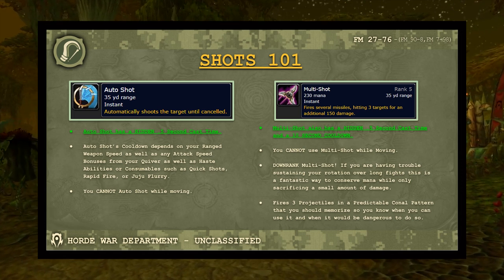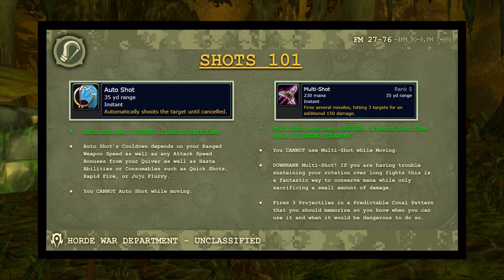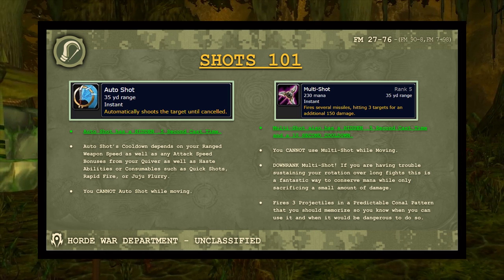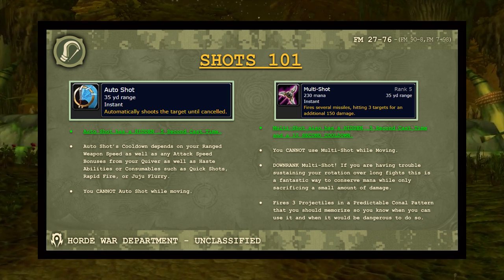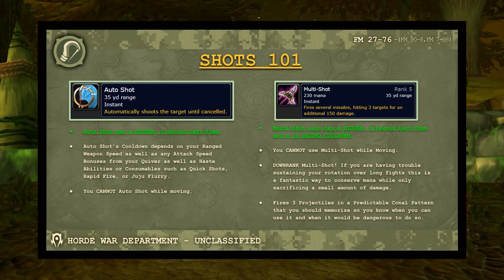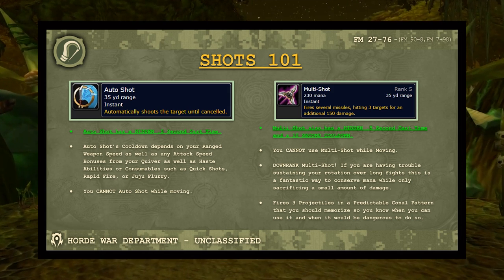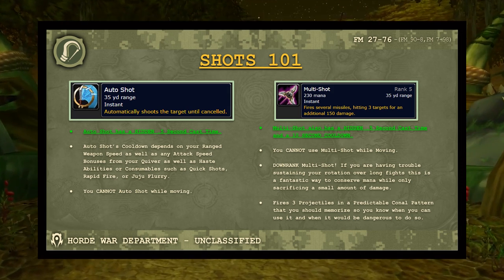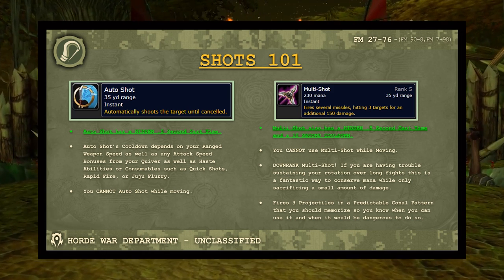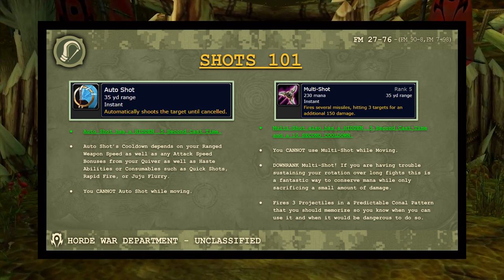One tip with multi shot from Rezaia: downrank multi shot. It's probably the best way to conserve mana and optimize damage. You don't lose much damage but save a lot of mana. You really shouldn't have many mana issues as a hunter if you're popping Demonic Runes and major mana potions, but if you do, downranking is a great solution. Multi shot fires projectiles in a predictable conal pattern you can memorize, giving you a sixth sense for when to use or avoid it.